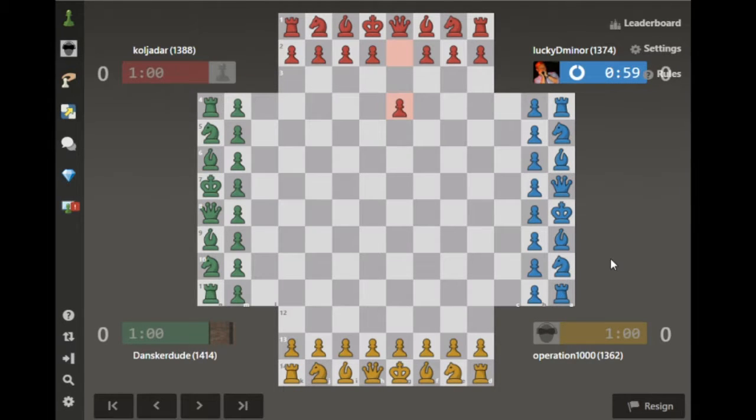Hi and welcome to another 4 player chess match. I am the Operating System and today we are going to be playing as Yellow. So as always, the Queen pawn out first.